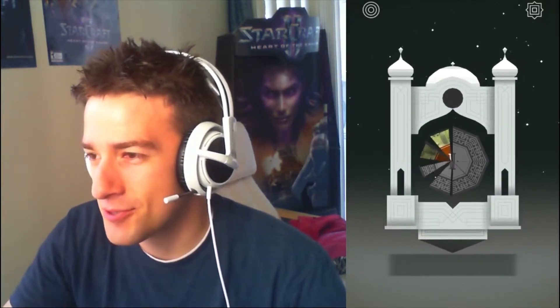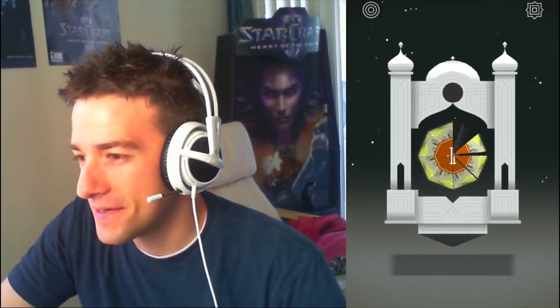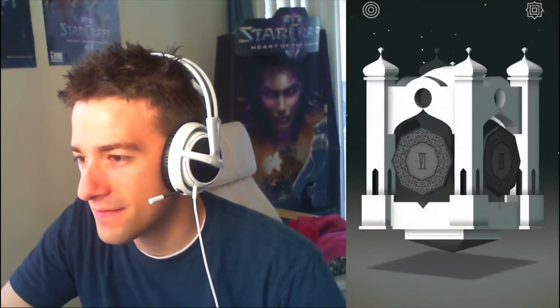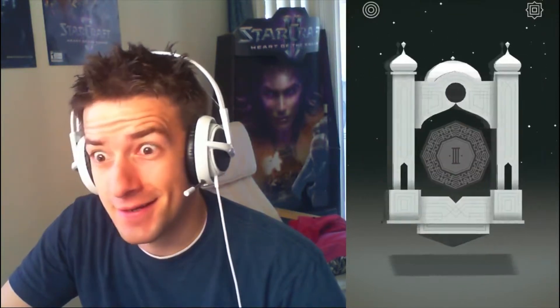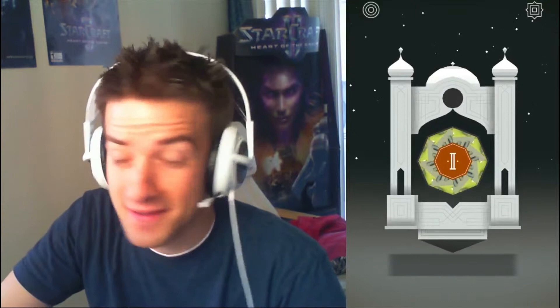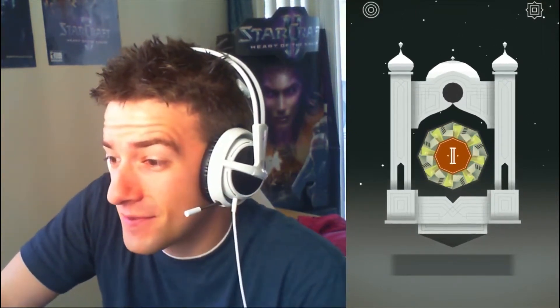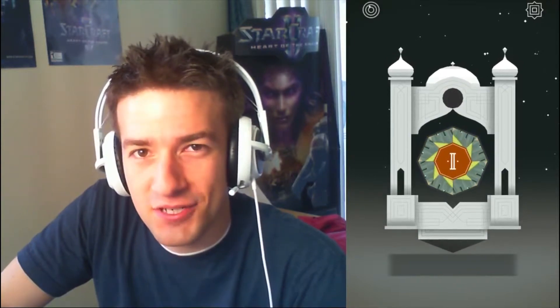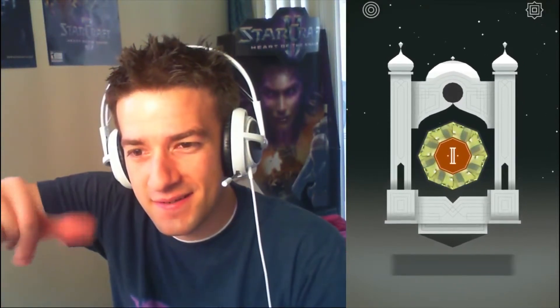And this is cool — this Persian castle with all the different numbers on it. If I keep spinning this, three, four, five — it's kind of like a trickster optical illusion type of thing. And as you saw in that first level, it's just kind of an MC Escher type of thing where it flips.